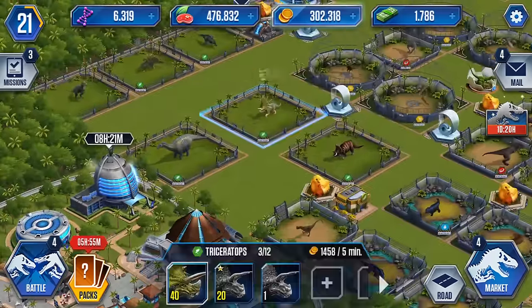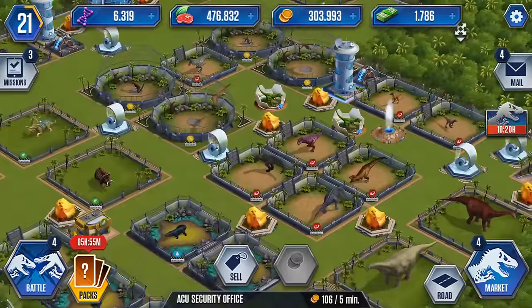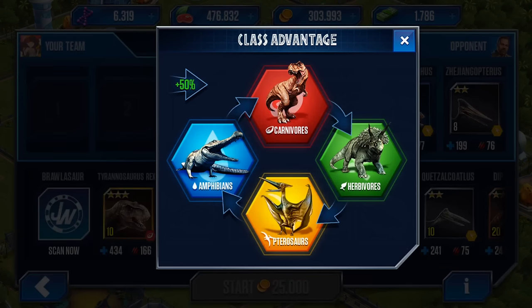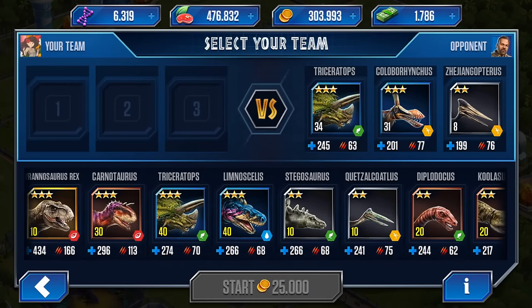Now that all the talking is done and we've introduced our T-rex and leveled him up, let's jump right into it. Crossing our fingers - I'm really hoping we can get 'What Lies Beneath.' We're gonna dive right into this one today. We have to defeat the opponent three times, so we want some nice strong carnivores and herbivores.